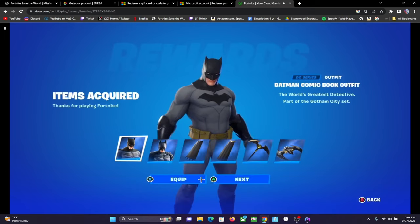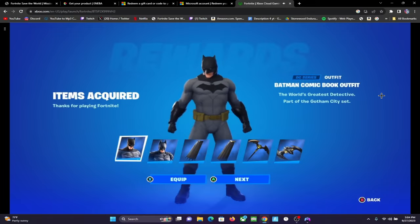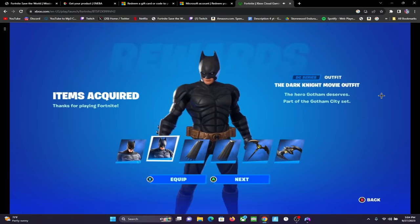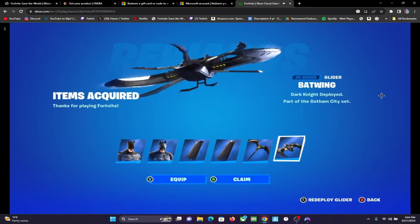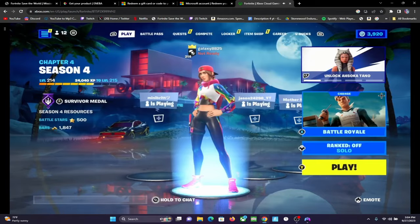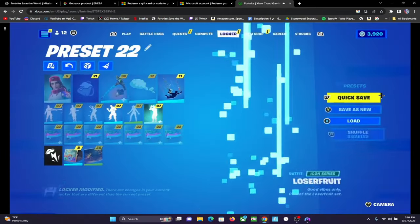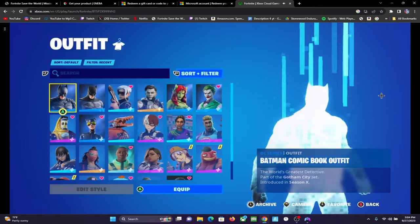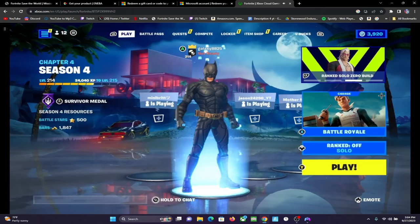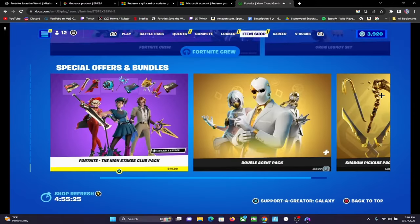We just got it — the skin looks great. As you can see you can't use your mouse. There's the Batman skin, there's a Dark Knight movie outfit, and then the back bling is actually a Dark Knight. The controls show as Xbox controller buttons. As you can see it is my main account — my username is different because I didn't link my Xbox account right now.